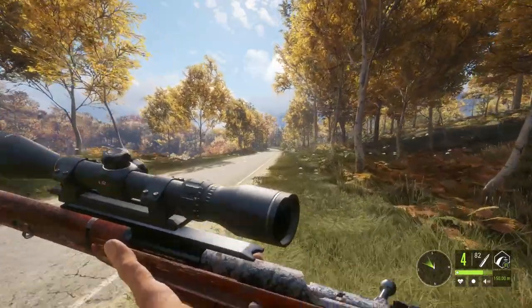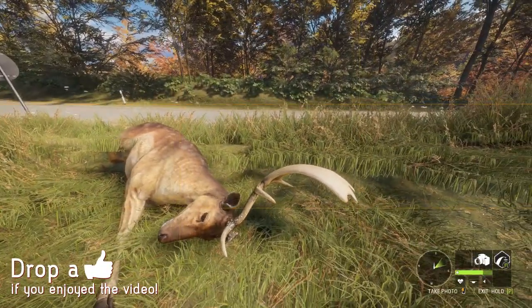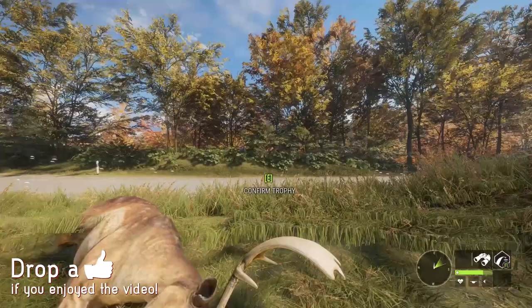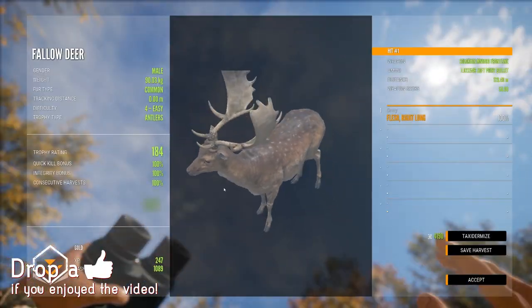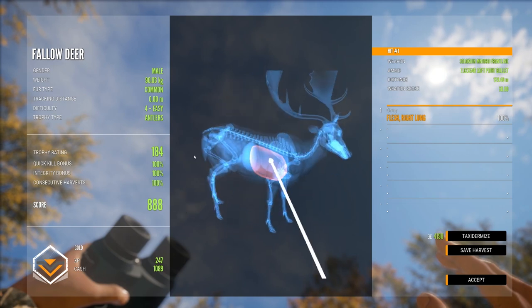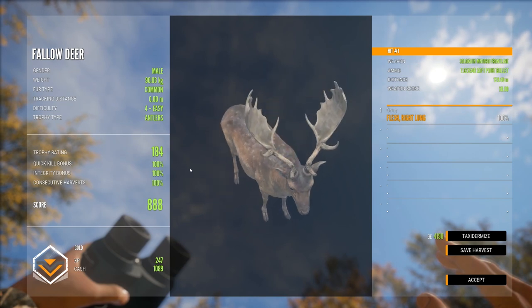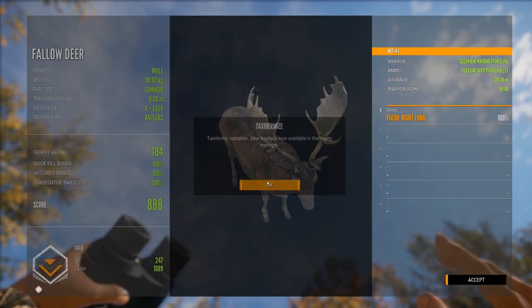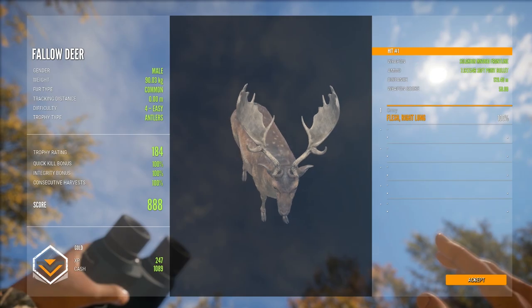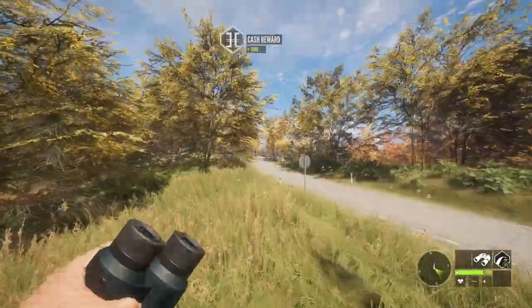That is a nice fellow and he also died in an okay spot. What do we get? 888 — golden fallow, from the same herd as the albino. Man, that's great — I rarely have nice fellows. I think I have seen like two or three level fours so far.